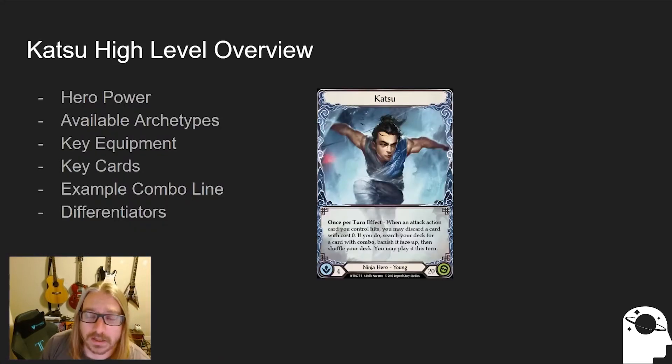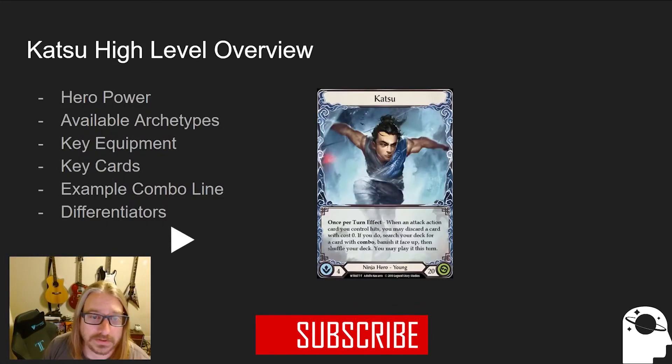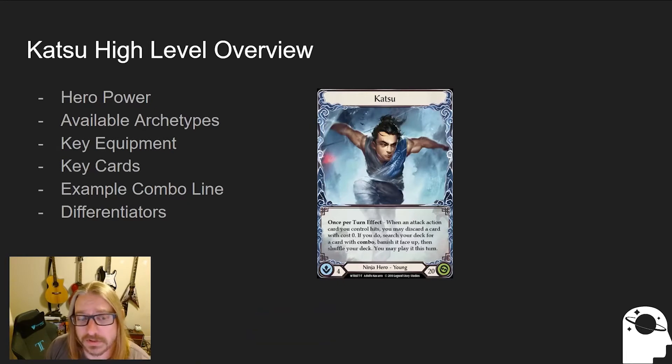So just a high level overview — some of the stuff we'll talk about is the actual hero power itself, the available archetypes to Katsu and kind of how it plays. We'll talk about some of the key equipment, some of the key cards that go in the deck, and then we'll look at an example combo line and talk about the differentiators for Katsu and how it plays out compared to other ninjas.